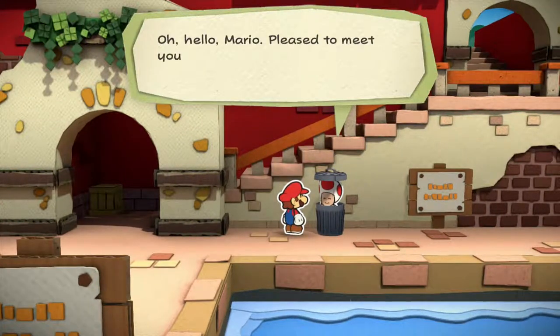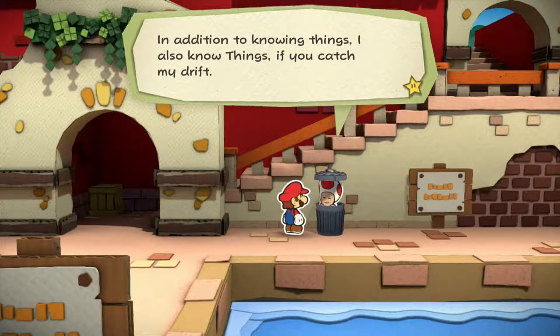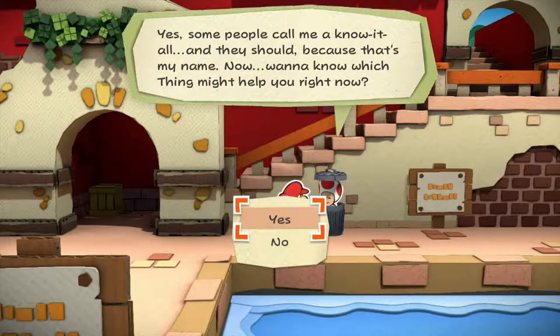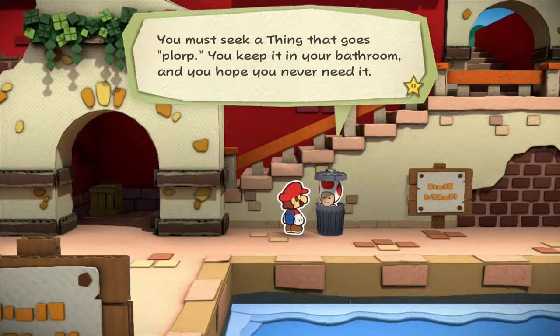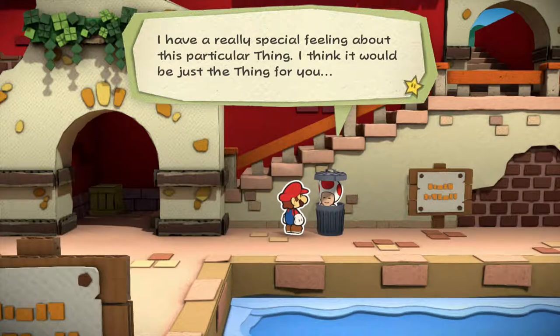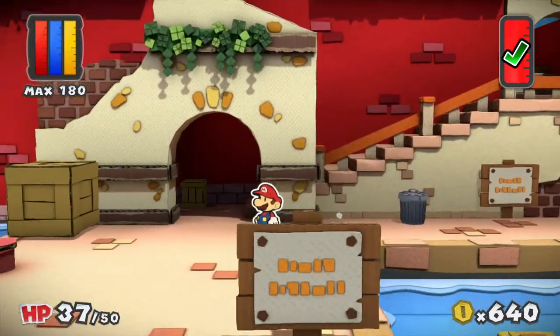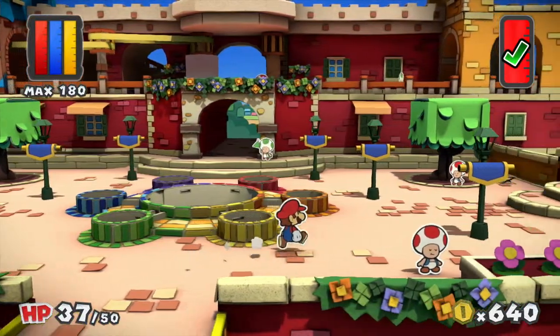There is also this toad who is new. Oh hello Mario, pleased to meet you. I knew you were Mario because I pride myself on knowing things. In addition to knowing things, I also know things — if you catch my drift. Some people call it a know-it-all, and they should because that's my name. Want to know which thing might help you right now? You must seek a thing that goes plop and keep it in your bathroom — you hope you never need it. I have a really special feeling about this particular thing. You already have everything you need right now. So that's basically telling me that we need the plunger to progress in the game — that also lets you know what the game recommends you do for the next level. Make sure you have the plunger, guys.